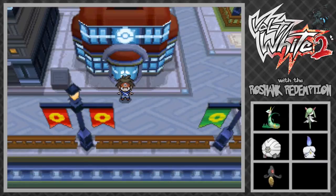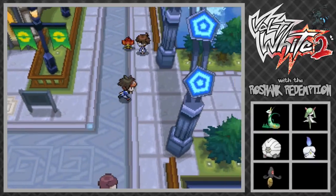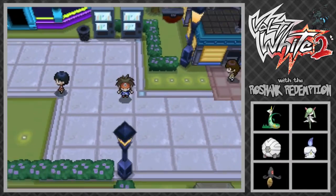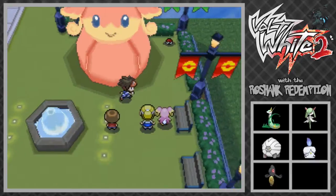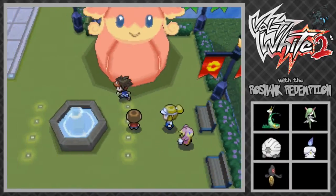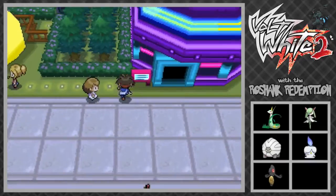Hey, what's up everybody, welcome back to another video with the Roshank Redemption. Today I've got some more Pokemon Volt White 2. In the last episode we caught two new Pokemon and evolved our Servine, which is pretty crazy. In this episode we may actually be starting off with another evolution - there is a Dawnstone available on the route to the east of here, I think it's route 16 or something. We're gonna try to get there, no promises though. We're potentially gonna start taking on the gym too, and there's also one more battle we need to take care of.